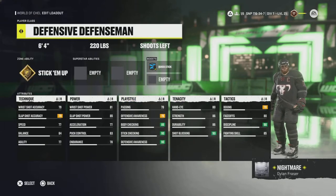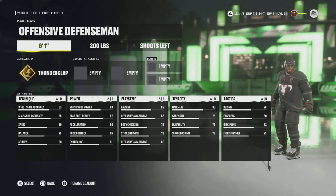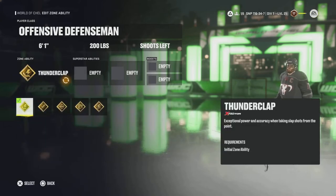Next we're going to the Offensive Defenseman. The Offensive Defenseman starts at 6'1", 200. Its main zone ability is Thunderclap — a phenomenal ability if you have time to wind up at the point. It's a great skill, especially paired with Off the Rush and Seeing Eye. Off the Rush is an ability that lets you play like Make It Snappy — basically when you flick the puck with Make It Snappy you get a hard flick, and with Off the Rush you get a hard slapper when you're skating.